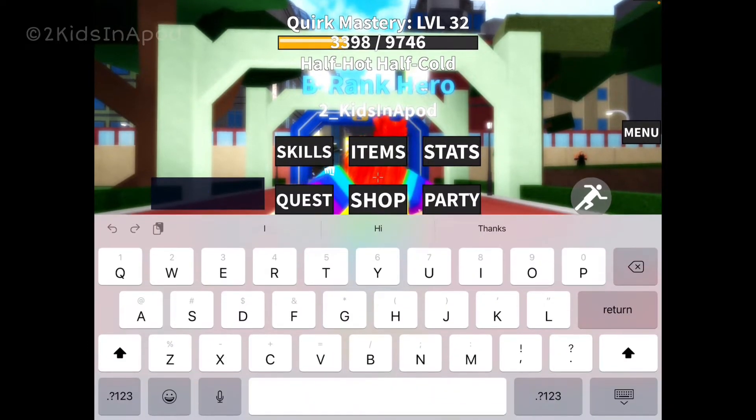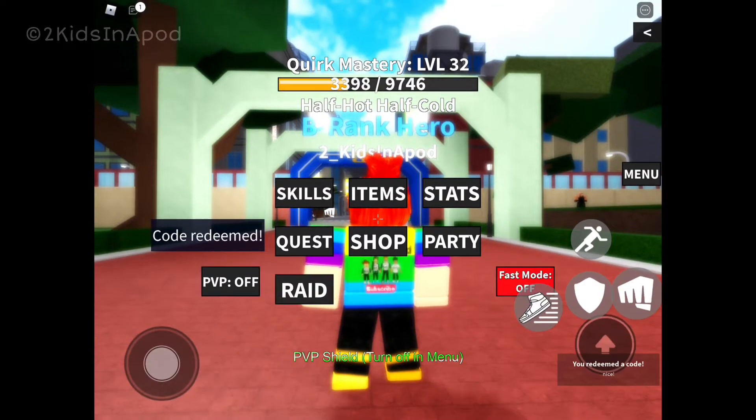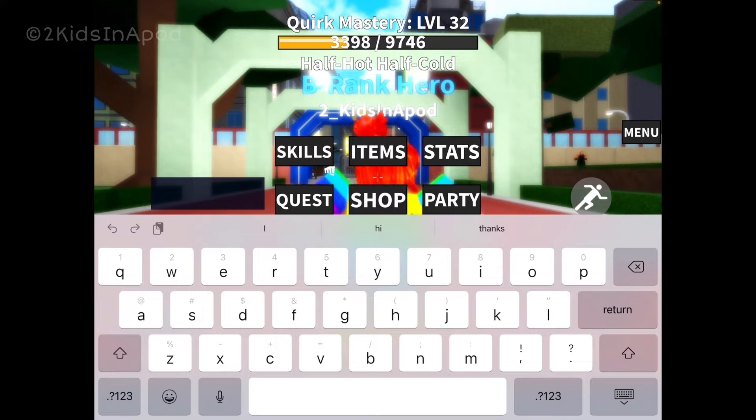The next code is 230 — small letter k, A, C, O, D, E, exclamation point. Enter that and there we go — that is another five free spins.